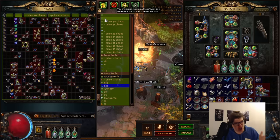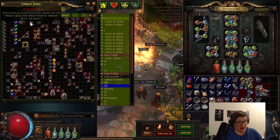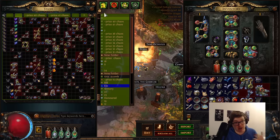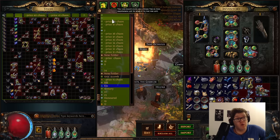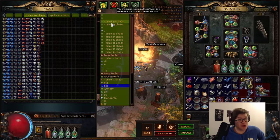Stuff not included is things like fractured items, random uniques which can be worth divines, super rare items like reliquary keys, and stuff Poe Ninja can't price like forbidden tomes. So all that extra value is on top of what we're discussing here — you can expect to make more than me.